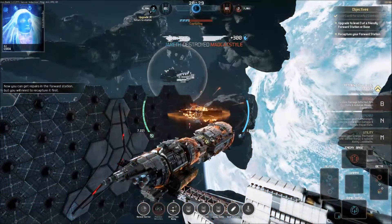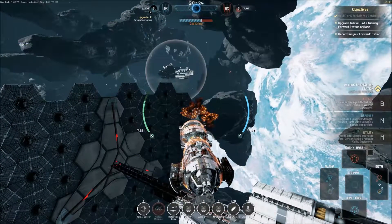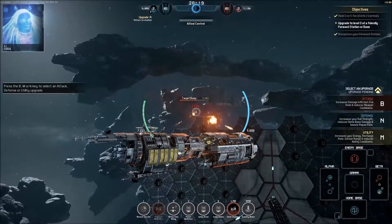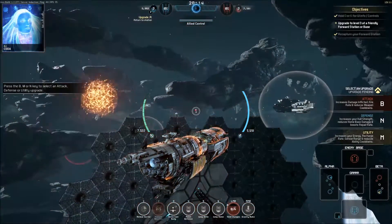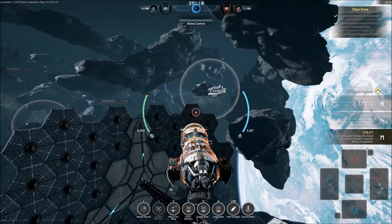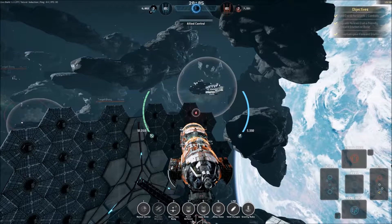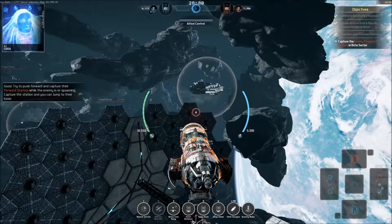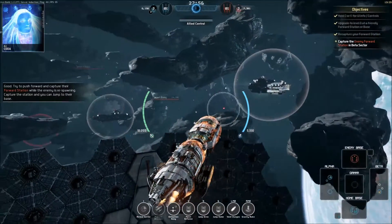You can get repairs in the forward station but you'll need to capture it first. Use the key to select an attack, defense, or utility upgrade. I accidentally picked utility — good enough! Try to push forward and capture their forward station while the enemy is respawning. Capture the station and you can jump to their base.